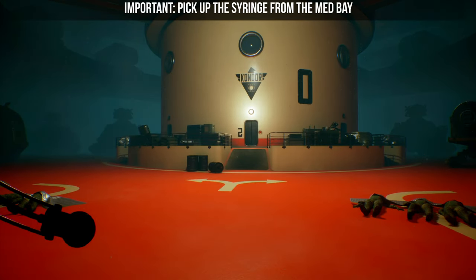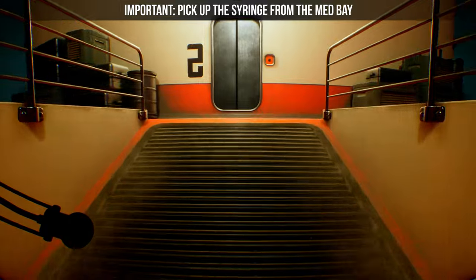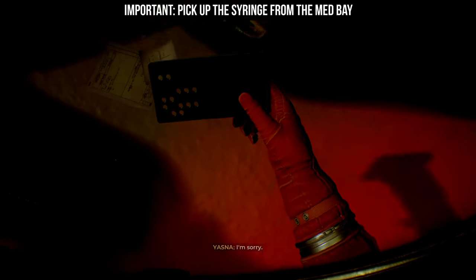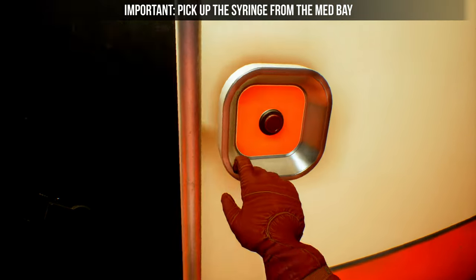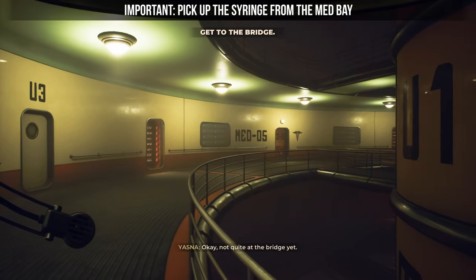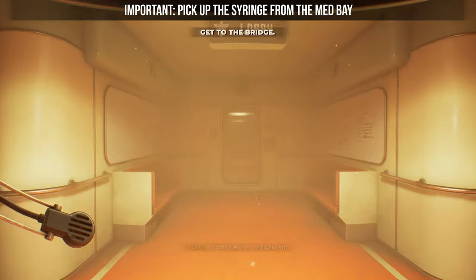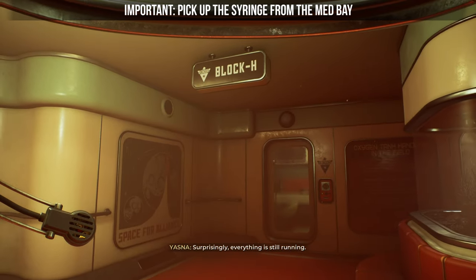Okay, we are back at the bottom of Condor. Grab the key card — you have to do this anyway to get to the bridge. On the next floor, head to the med bay. You have to come here for the next key card, but you can completely miss the syringe. So go straight ahead to the very back lobby, then to the right to Block H.